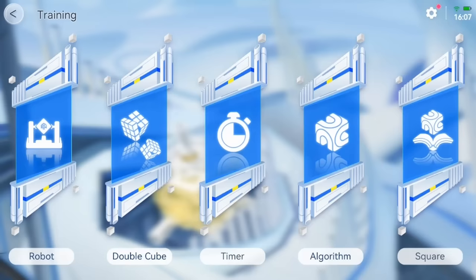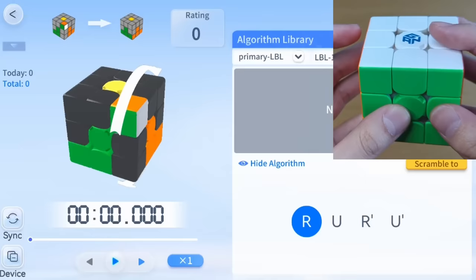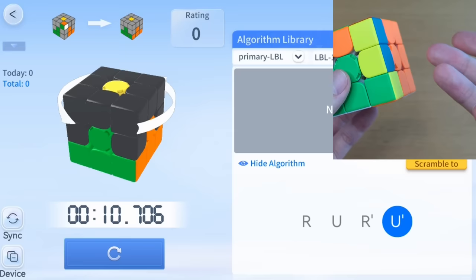What is 'square'? I don't know what I expected. Let's check out 'algorithm.' What's going on here? That's not the side — oh, we're turning like this. Nice! It doesn't even matter what I have on the cube — all you have to do is look at the screen and just follow along there.